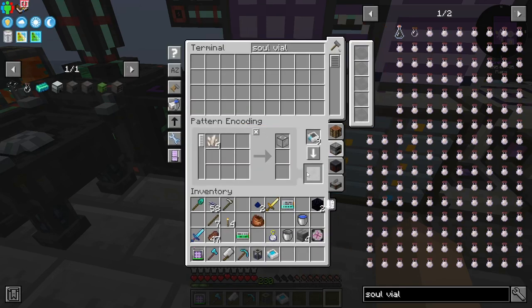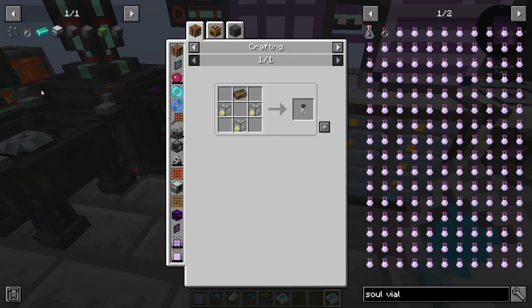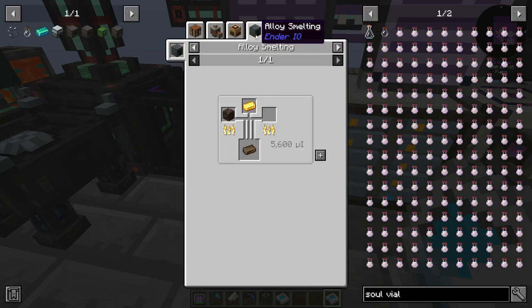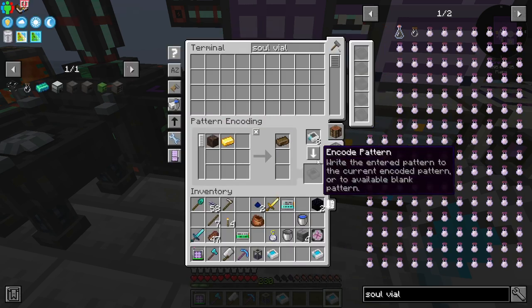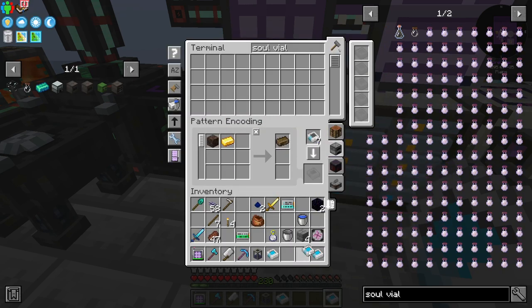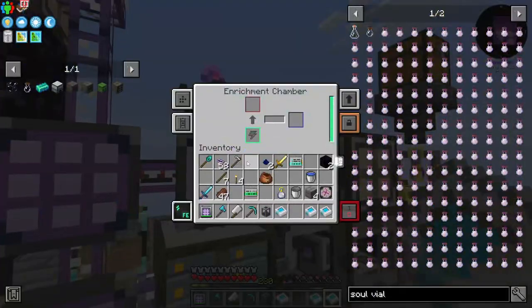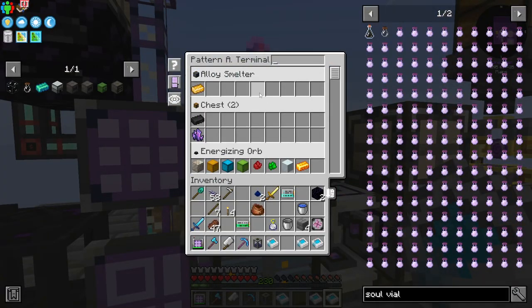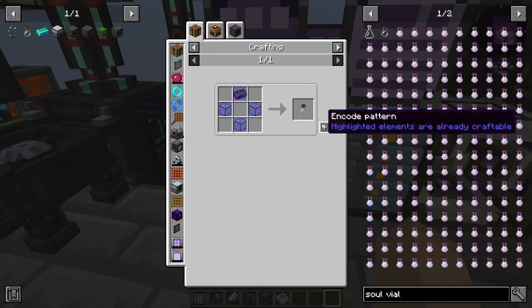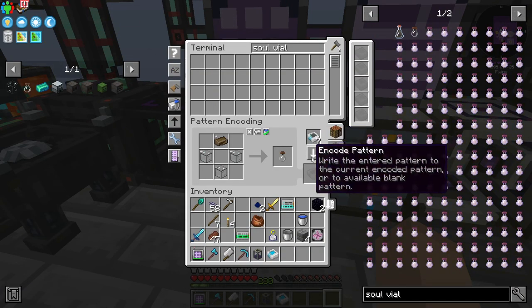We'll go with that recipe right now. And to make the top part, we need solarium, which is also another alloy recipe — gold and soul sand. So now we can come into the alloy smelter and put those two in there, and we should be able to craft the soul vials.